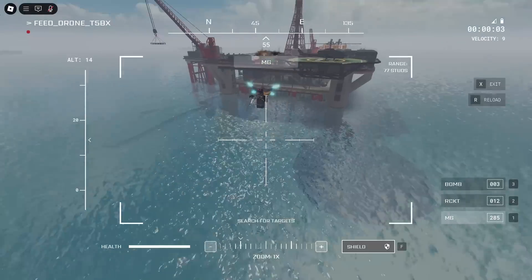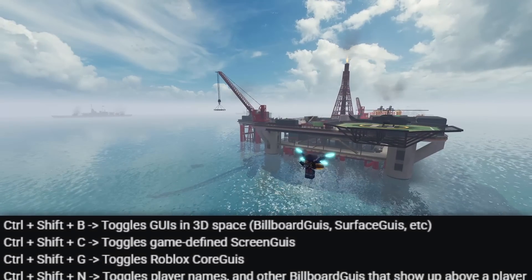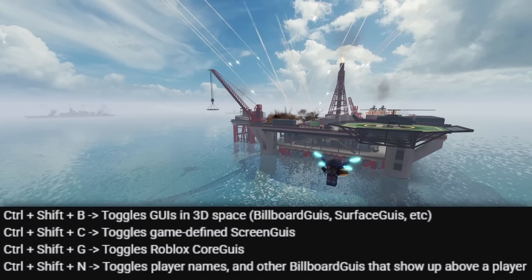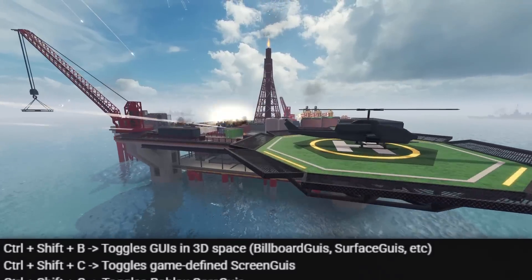Now, while using the combat drone, you can press the keys that I have on screen right now to remove certain aspects of the UI. Ctrl-Shift-C and Ctrl-Shift-G are usually the only ones you need to completely clear your screen.